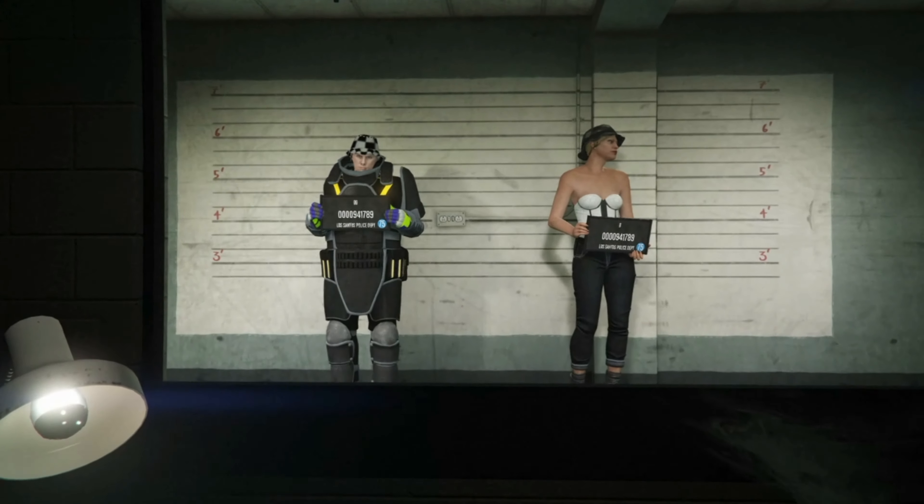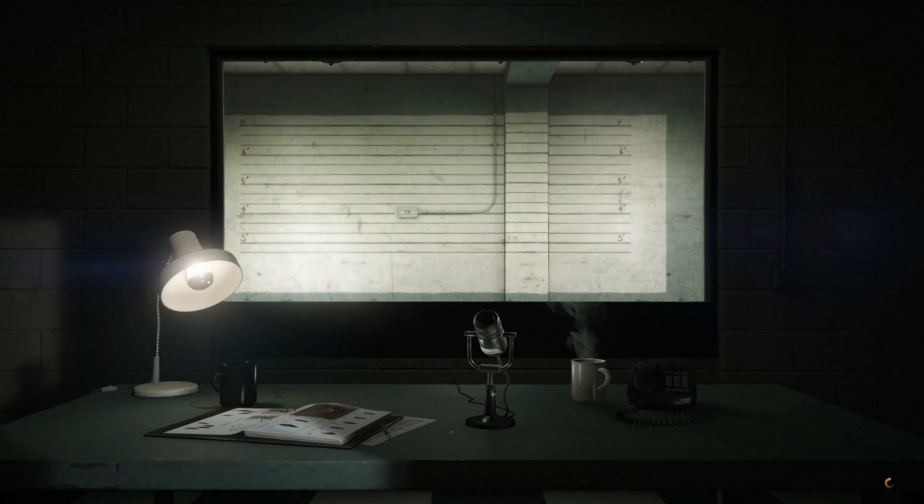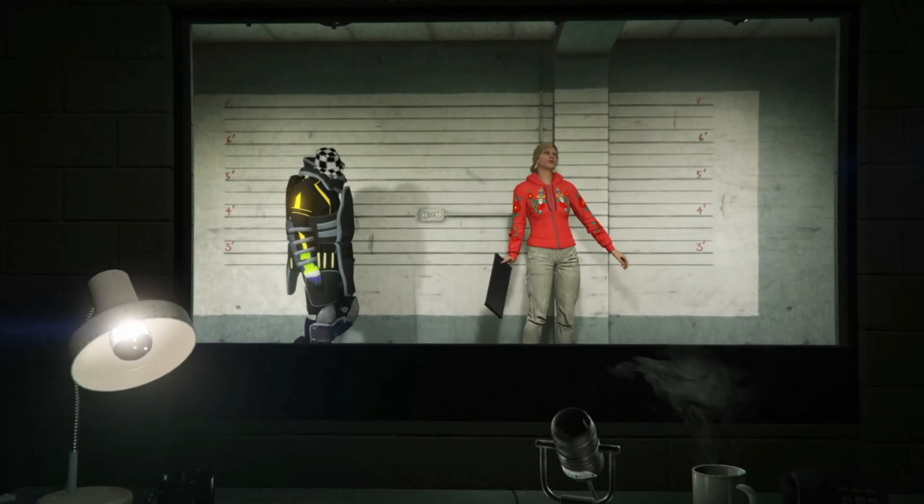Okay guys, so once you complete the test, you just want to go over to the Online tab and then go back into Choose Character. We're just going to go ahead and delete the female character that we have just made.